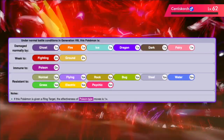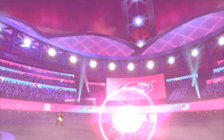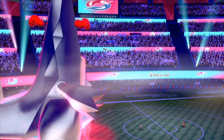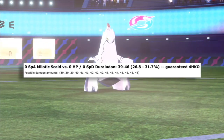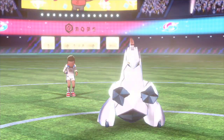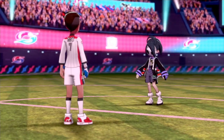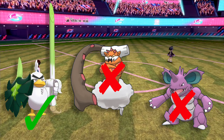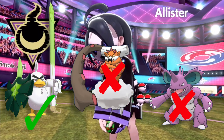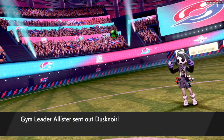You don't really want to be switching Duraludon into too many special hits, even if they are resisted, because it has a very low base 50 special defense stat. It's still taking 30% from a Scald from your trusty mascot Melodic, even if Melodic's not invested in special attack. But the good thing about its typing is it still has very good physical defense, and fighting and ground moves are most of the time going to be physical attacks, so it's pretty good at taking the hits that it needs to.